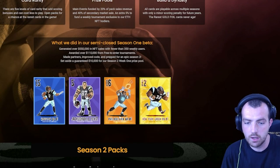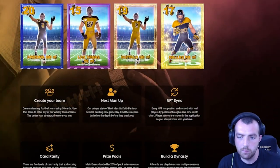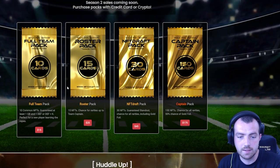Here you can see the season one cards — a wide receiver, a tight end, a quarterback, and a running back. We also have season two cards: a tight end, quarterbacks, and a running back. These cards are absolutely beautiful, and there are also packs available as well.